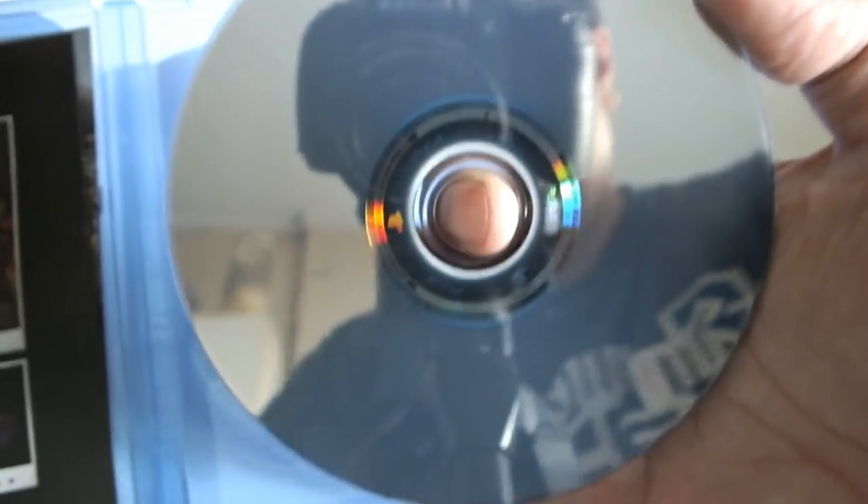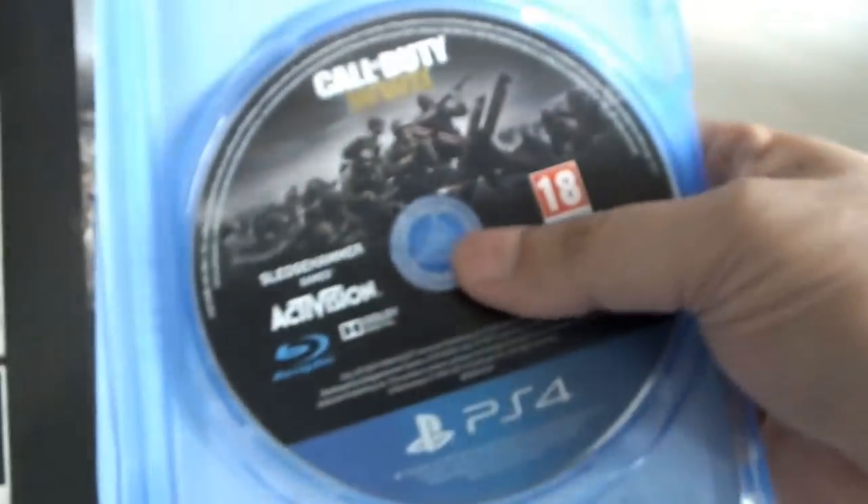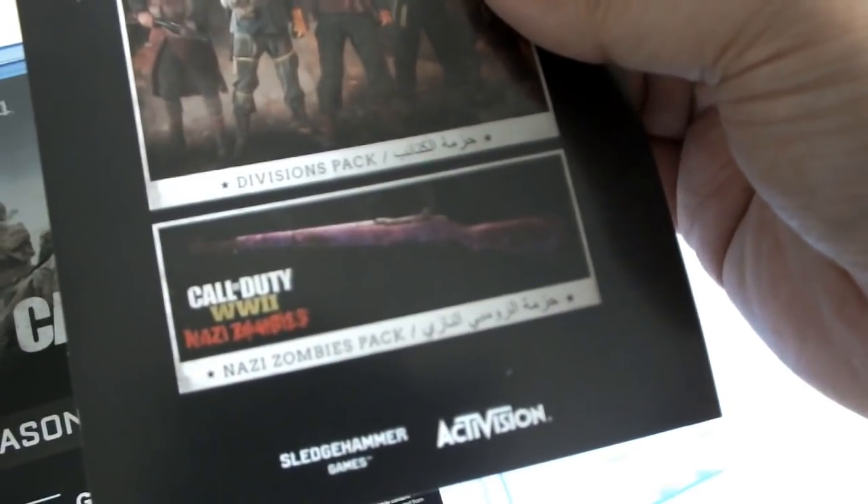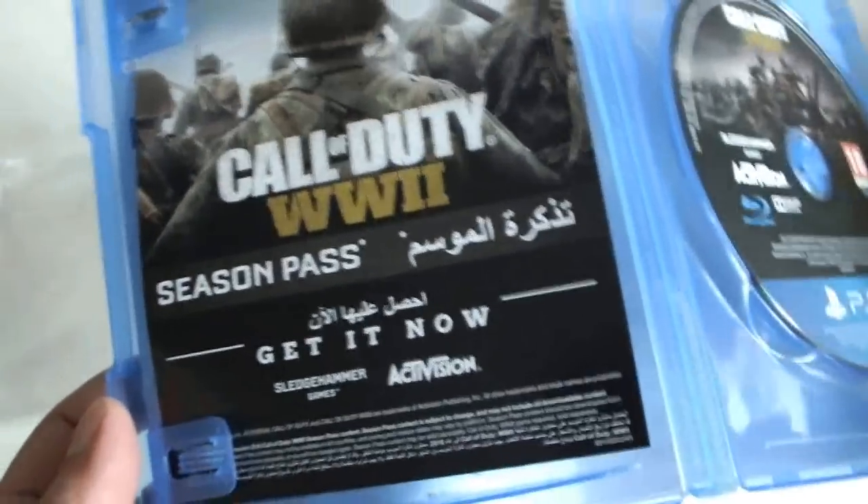And that's me — hope you like this reveal of my face. Also, you get a code for some division pack, and also a Nazi zombies pack. They also advertise for the season pass that you have to buy separately, or if you got the deluxe edition then you'll get it.